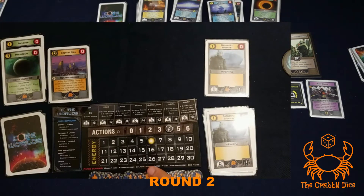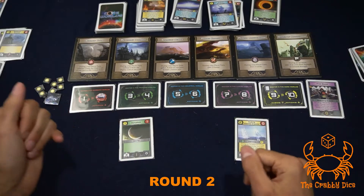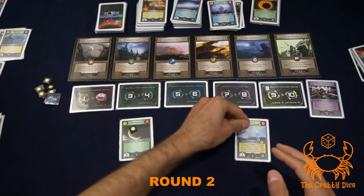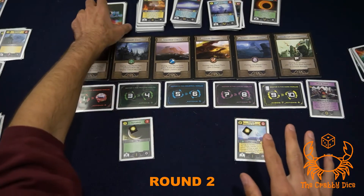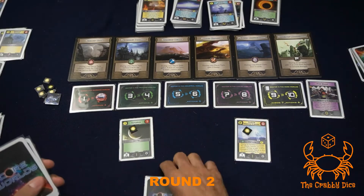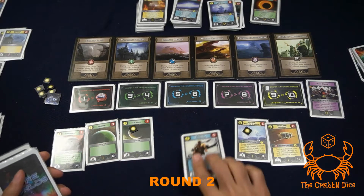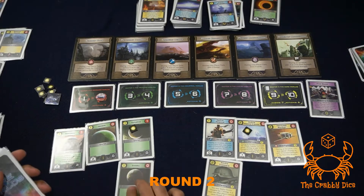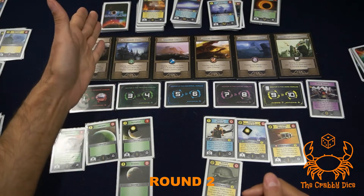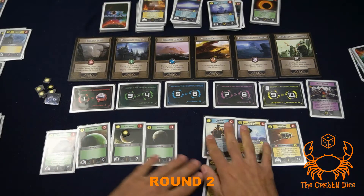After the energy phase comes the galactic phase where we fill the cards. First, remove any cards with energy tokens on them - none this round. Add one energy token to all cards currently displayed. Then refill the pool to always equal players times two plus two - eight cards. Seven cards are already out, add one more - and there we go. We can remove the number one deck since starting round three we'll take from the two deck.